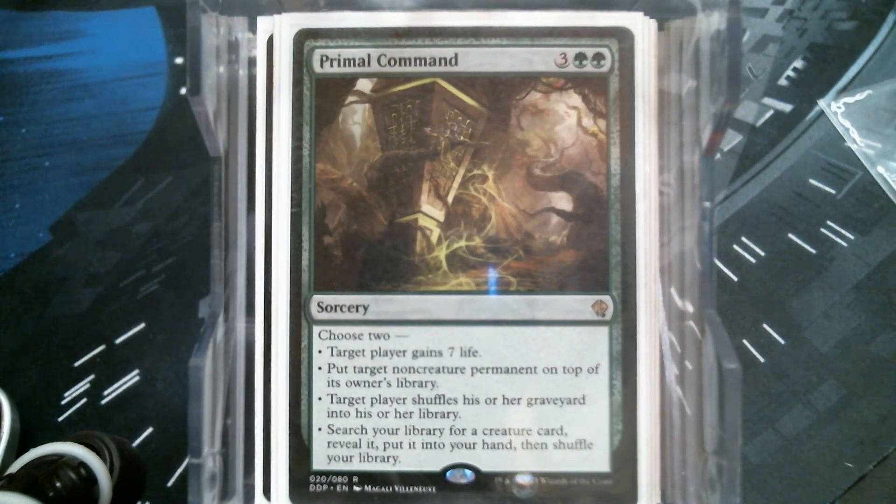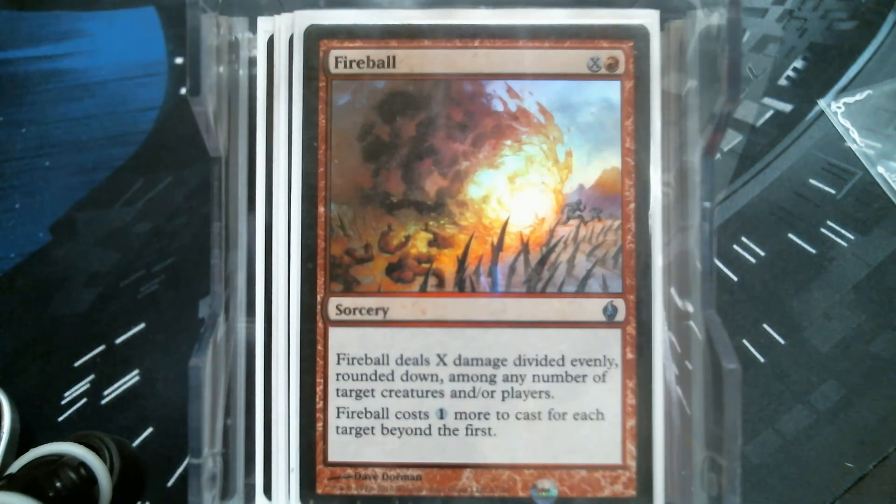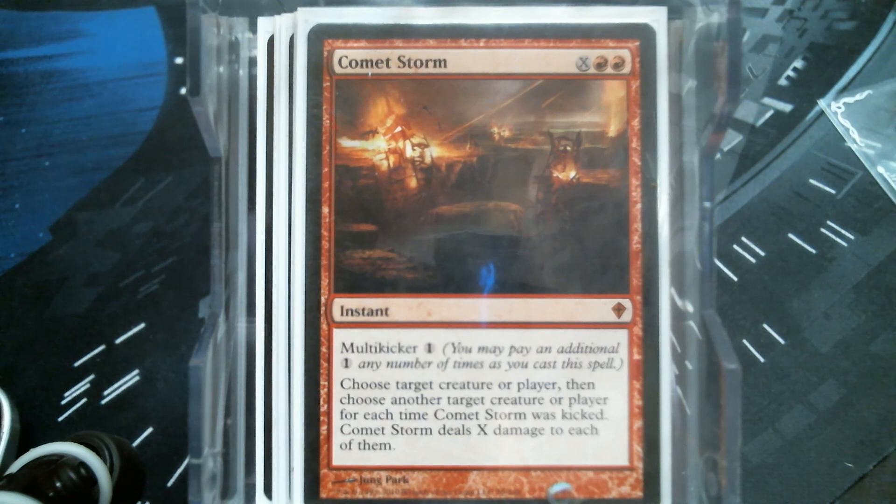We've got a lot of land in play with this deck, so I figure Mizzium Mortars is probably getting overloaded more than it's getting cast. My mind instantly went to Fireball — I couldn't decide between Fireball and Comet Storm, so I just want them both. Comet Storm is so good. I think Comet Storm may have been the way Fireball was supposed to be back in the day.